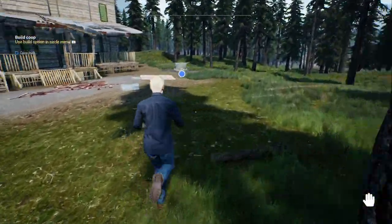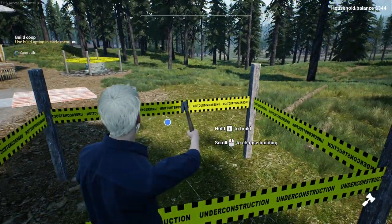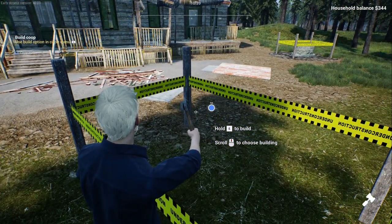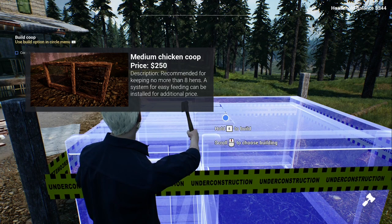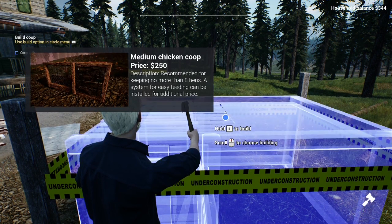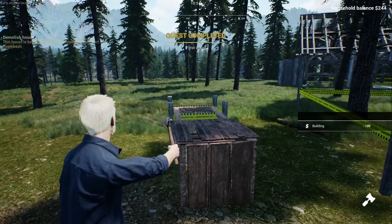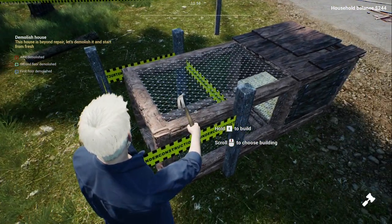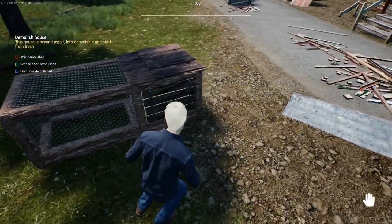We'll turn it off and apparently we can now build a coop. Of course we're going to be rebuilding this house — I assume that's the end goal. Use build option in tab. Press and hold E to build. Medium coop is recommended if we keep no more than eight hens — easy feeding can be installed for additional price. Small chicken coop — say what we need. We might as well just throw in a small one. Okay, we build our chicken coop and our chickens go in.